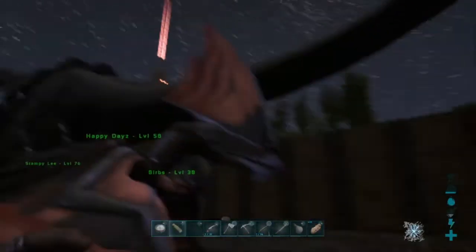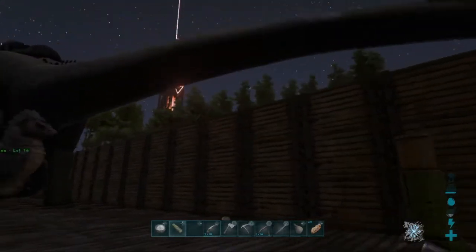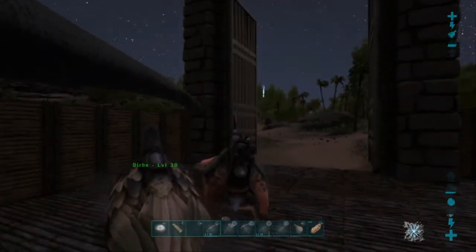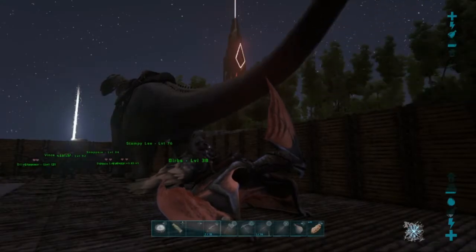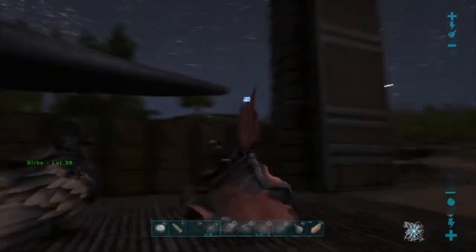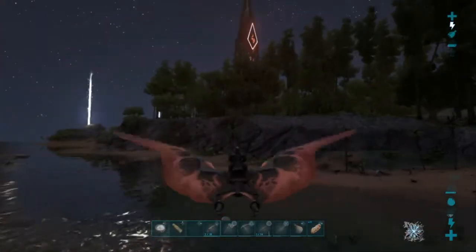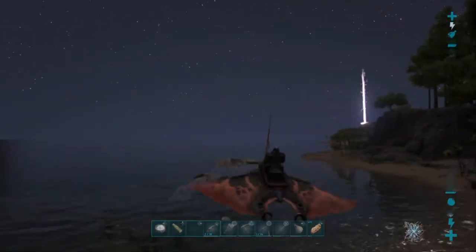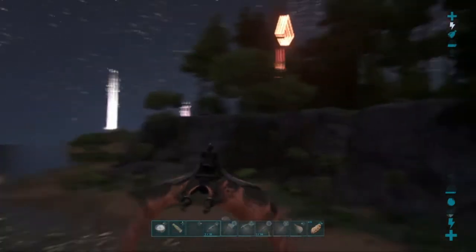So what we're gonna be doing today is just getting some pelt near the south from a couple of the - what should we call it - mammoths. Yeah, let's try and get over there. I'm gonna do a bit of talking and cut the video a bit. This is why I use the Tapejara for this instead of my Argentavis, because he can do this.